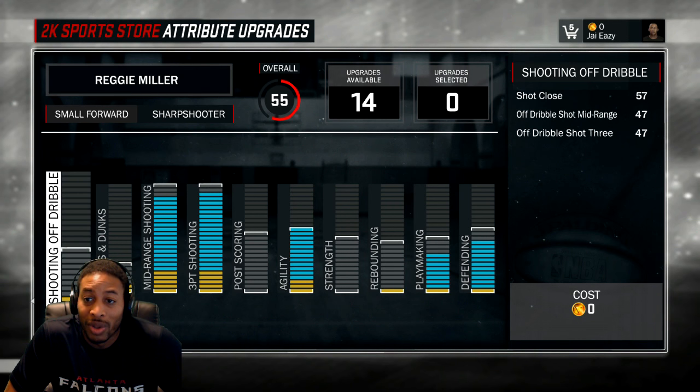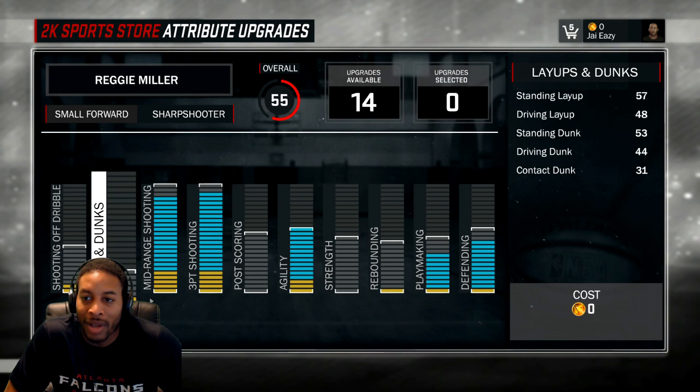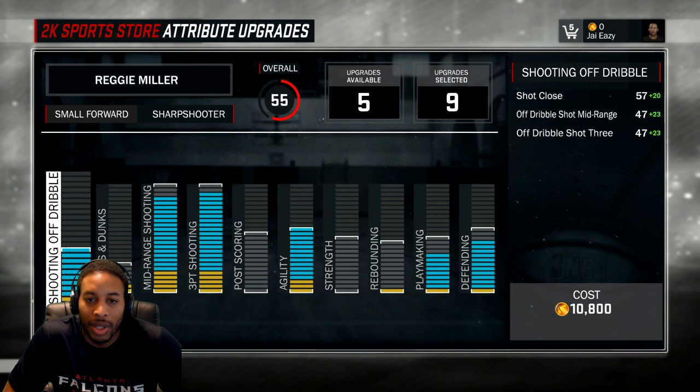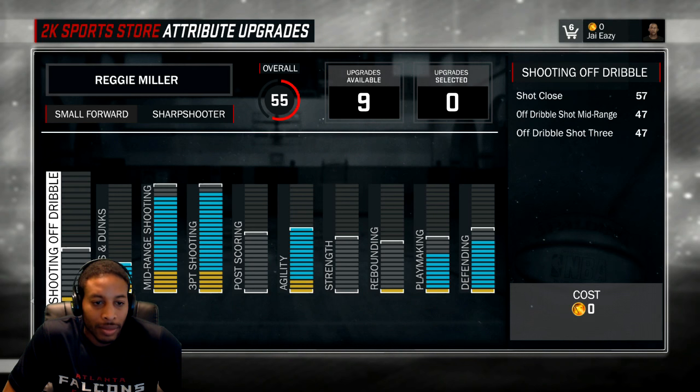I do feel like shooting off the dribble — these are the two categories I really wouldn't worry about the most. One point gets you to 60, and if you max it out, you get to 70. So it's really going to be up to you. Do you want to be able to go inside? I don't want to be stuck on the outside, so let me see how many points we got to put in here. We're going to max that out. Then you're going to max out shooting off the dribble.